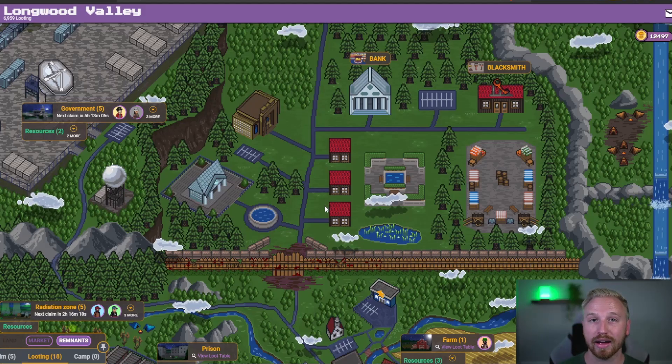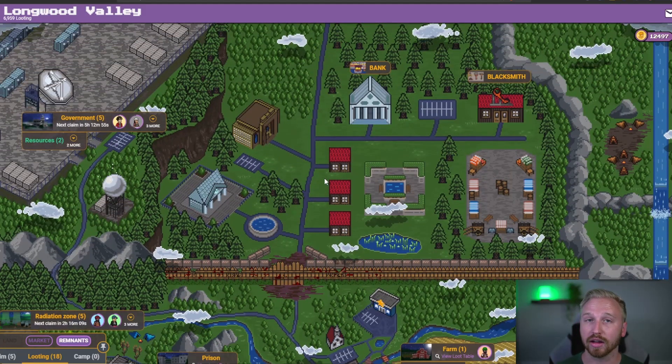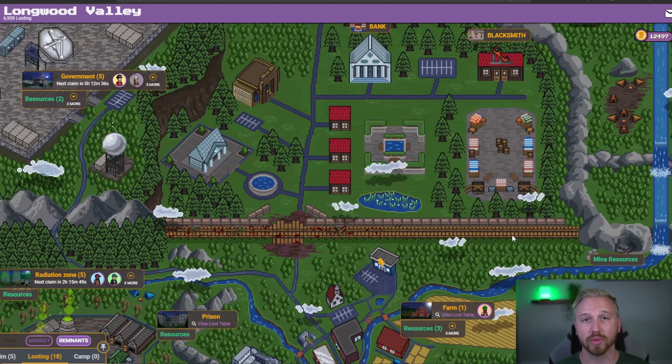We now have about 14 places to loot from. We originally started with residential, farm, and prison, then got military base, then radiation zone, and now got government, as well as two new resource runs: the mines and the forest. When you add up all the resource runs on those six locations plus mine and forest, we now have 14 places to choose from, which has been very overwhelming for a lot of players, including myself. When I first looked at this, I was amazed by how much content was pushed out — but holy crap, there are a lot of options.